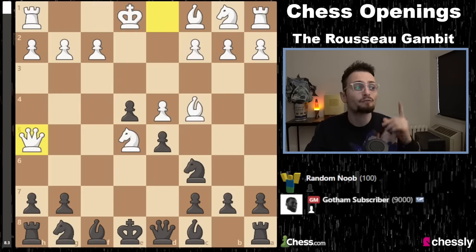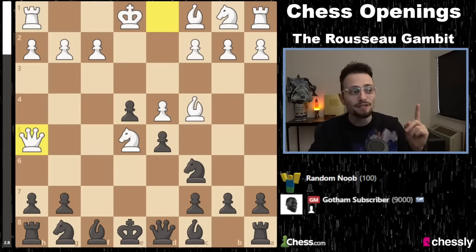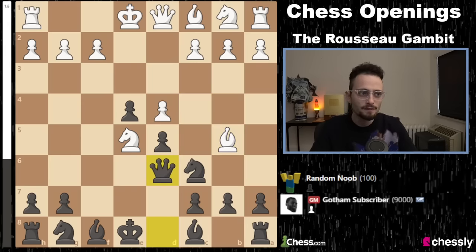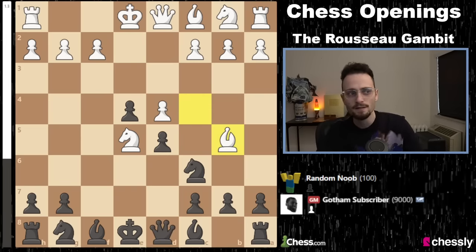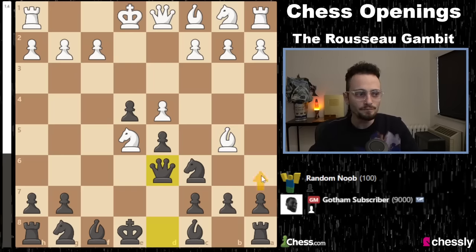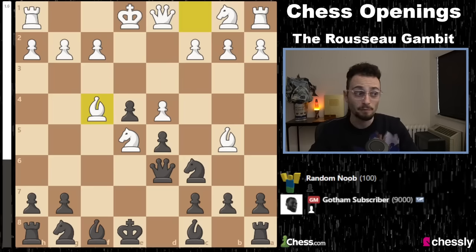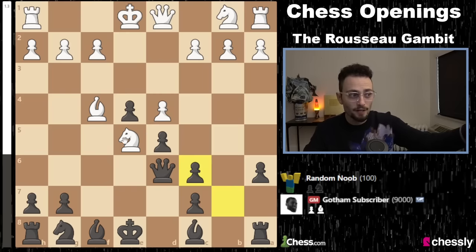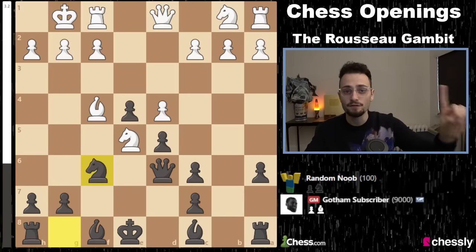So they can't play Queen H5 — a lot of people are going to play that thinking they'll get to your king. And if they play Bishop B5, you just have to defend your knight with Queen to D6. Life is good. Many people here will capture like this, and for instance white can play Bishop F4 — that's a very aggressive move. But after simple A6, take, take, they can't really move their knight anywhere. If they move their knight here, you take.